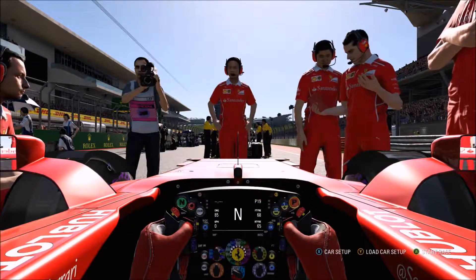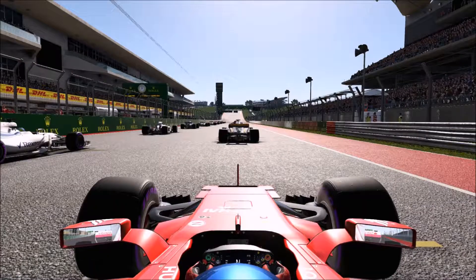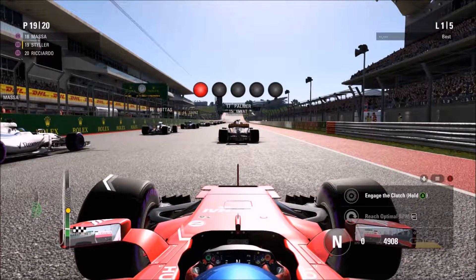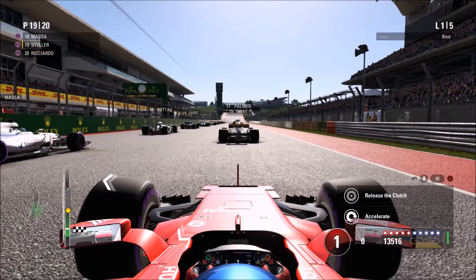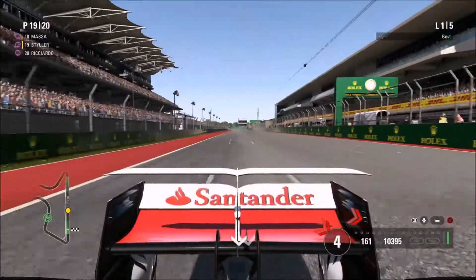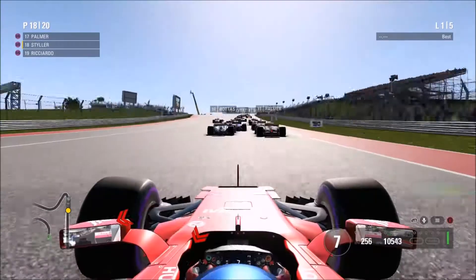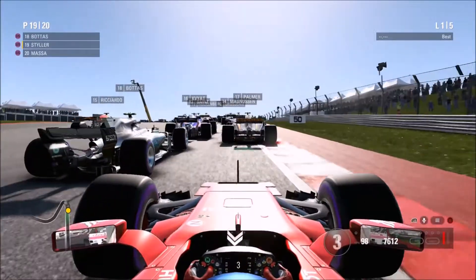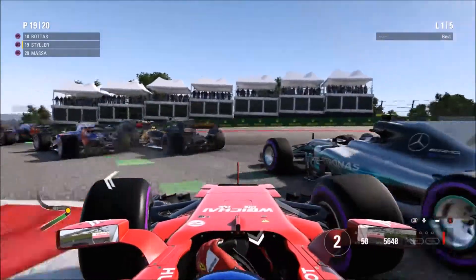We're starting 19th. We pretty much have to beat Daniel Ricciardo to take the points lead, which shouldn't be too hard because the AI struggle to pass cars like we can. Jumping into five red lights and we are away for the United States Grand Prix — and not a bad start. I think me and Ricciardo both jumped Massa, and going into turn one, he just lunges through Daniel Ricciardo. You don't see the AI do that too often.